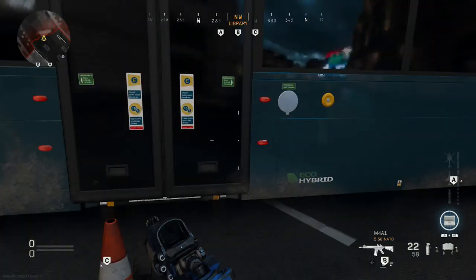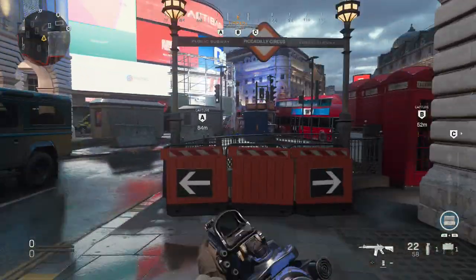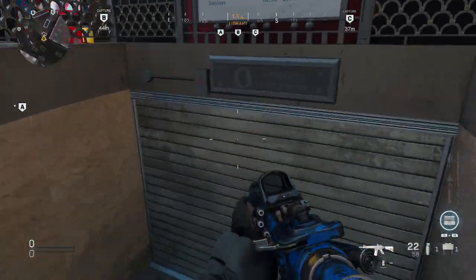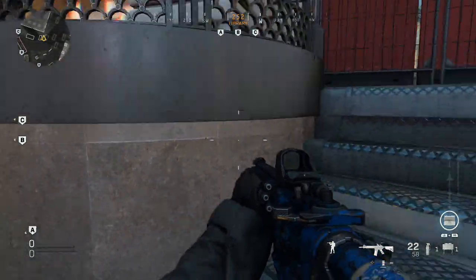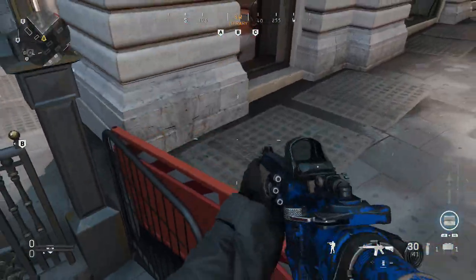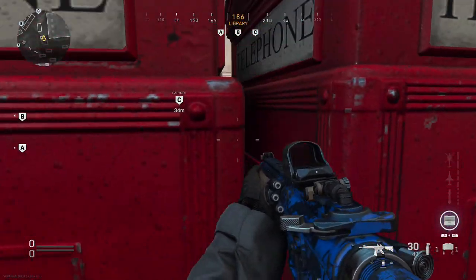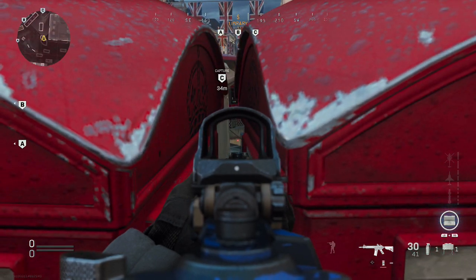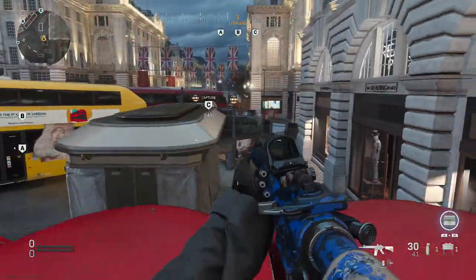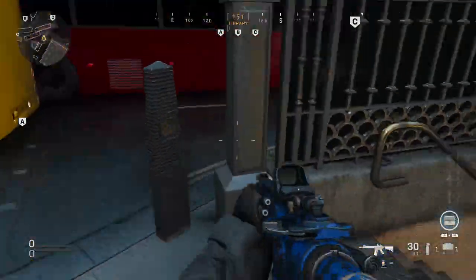Where we are here is this subway station — it's shut off, but you can actually jump down. This is a good place to call scorestreaks. You can also shoot through this barrier, which is really good. The other one is if you jump on here and walk across, you can check through here into the subway, which actually goes down underground. So you can check it as they come out and kill them. You can also jump on top — but again you are in the wide open so I don't really recommend it.